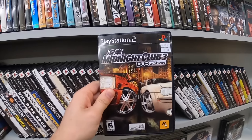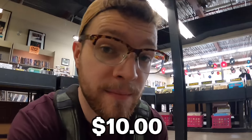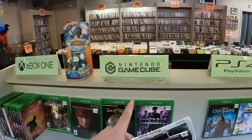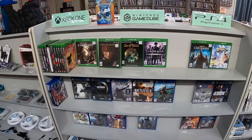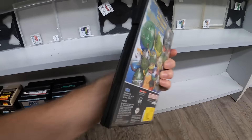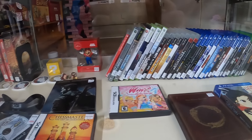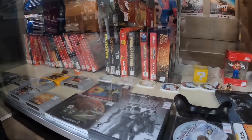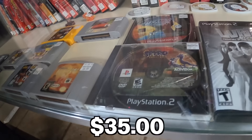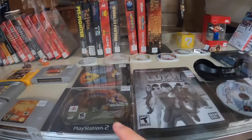Midnight Club 3 Dub Edition at $20 will be another $10 in profit. But where are my GameCube games? This is their GameCube section right down here — well, I guess on the bright side that makes our decision easier. Even in the glass case where the more expensive games are, not a single GameCube game to be found. Which was about to make me really sad, until I spotted Spyro Dawn of the Dragon for $35 — disc only, but I think that should be a quick $15 profit.